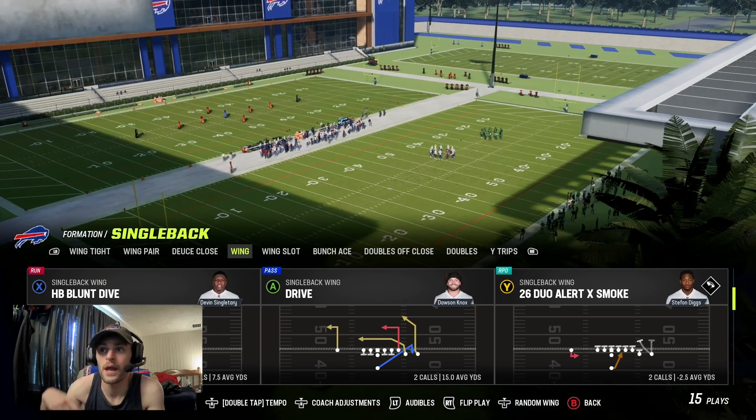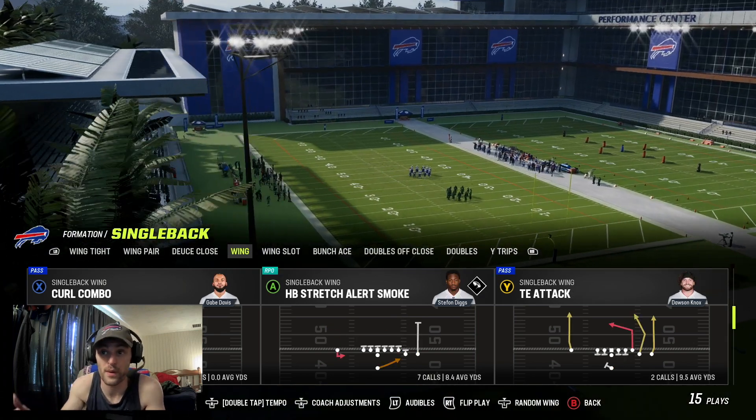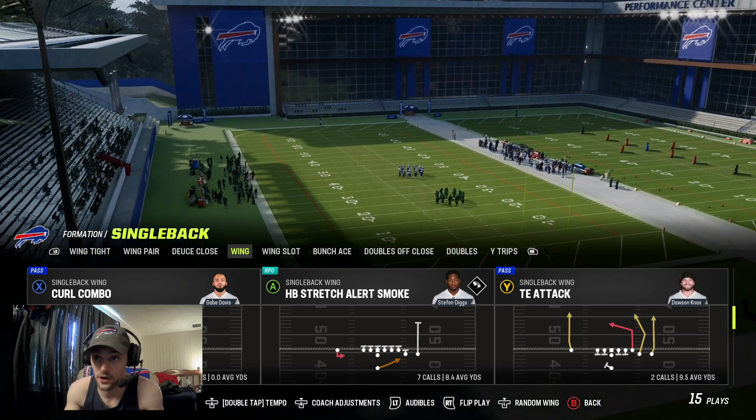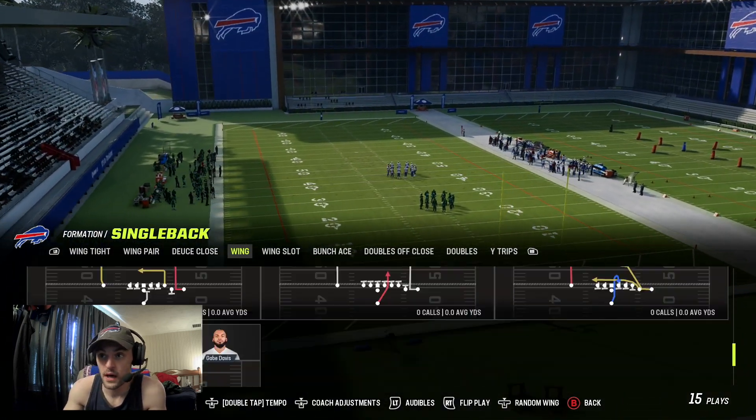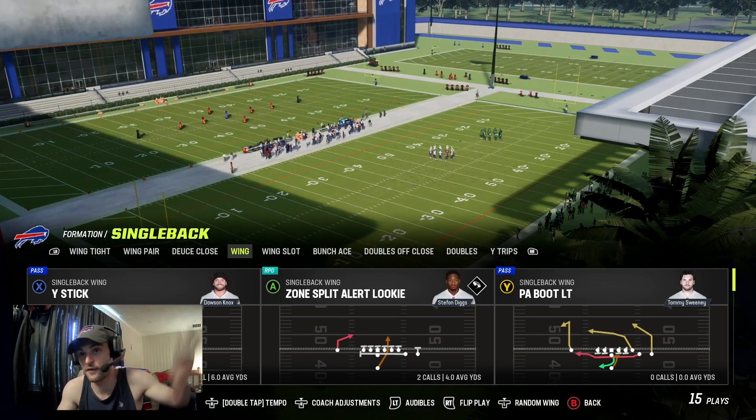I believe the blunt dive is actually the only run you're going to be able to motion someone on, because a lot of the rest of these runs are RPOs, so you're not going to be able to motion your outside receiver across the formation like we're going to here. We have four pass plays, so let's get into the first one.